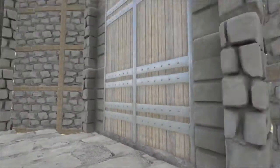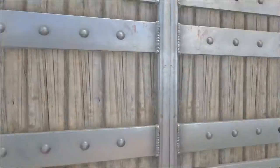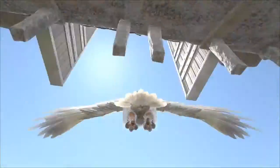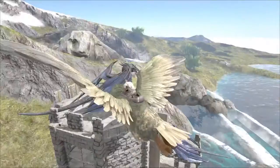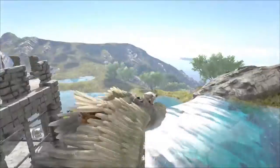Here's my aviary. It's an octagon shape with two entries. I have my bird in here, as you can tell. We also have a perch area up here. I still have to build a way to get up here, so there is that. I have my dragon sitting up there currently.